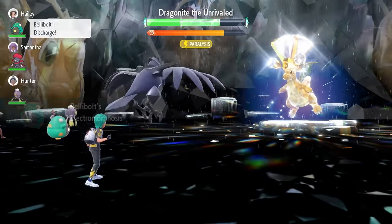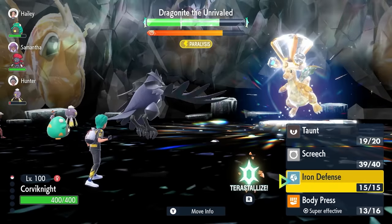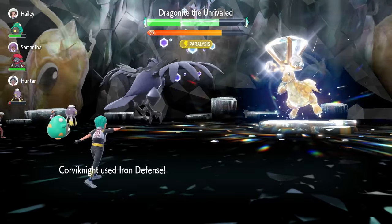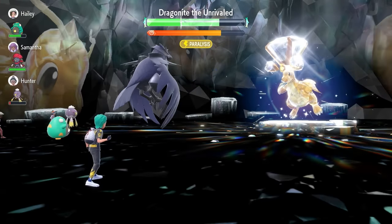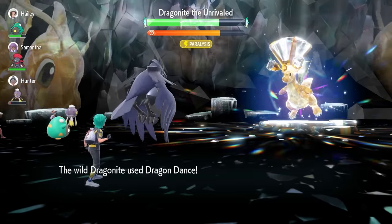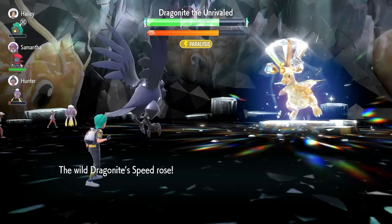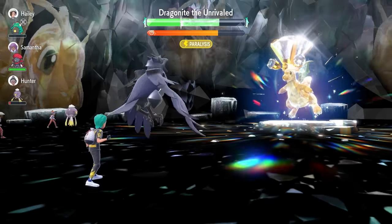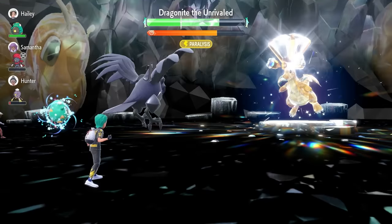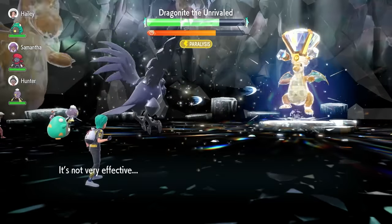If the Dragonite is subjected to any status condition like paralysis, that can help, but it's not essential. The key is not Terastalizing until you've got all three Iron Defenses set up. The Taunt has worn off the Dragonite by this stage — it only lasts about three turns — so it will start using Dragon Dance again. Get those Iron Defenses up as soon as possible. Once you've got that third Iron Defense off, your Defense is at plus six and you're ready to Terastalize and start chipping away at Dragonite's health.